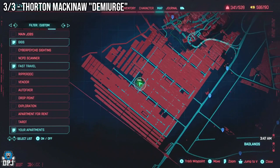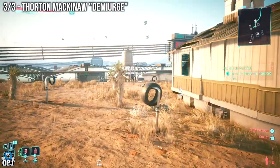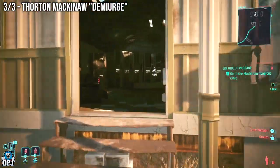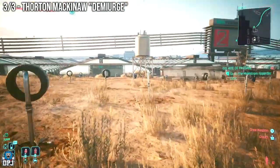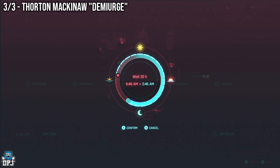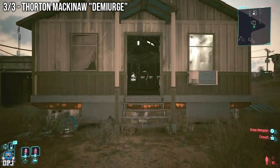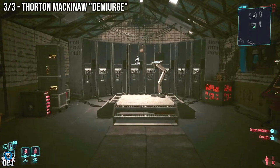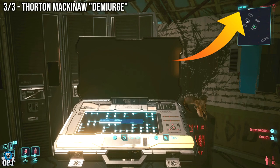First things first, you need to come to this point on the map. It is out in the sticks — you'll have to fast travel to anywhere near here and then drive a bit. Once you get here, you'll notice there's a secret room with computers, servers, and an arcade machine with the Arasaka 3D game on it. Ignore that for now. Skip time until you get to just before 4 AM — it doesn't matter if it's 30 minutes before 4 AM, just make sure it's before 4 AM. Then stand in front of this computer and wait until the in-game time in the top right corner hits 4 AM.